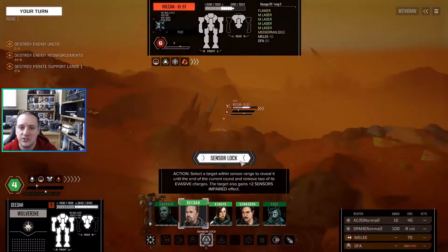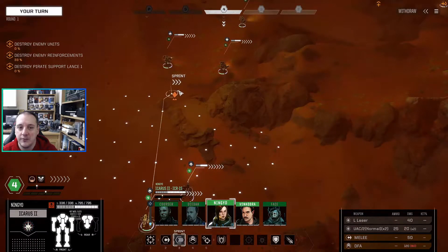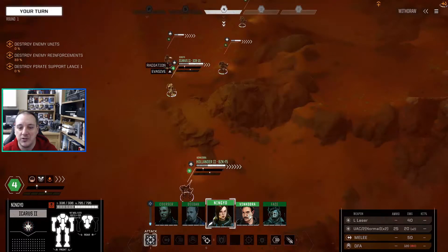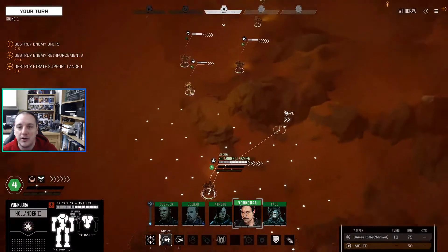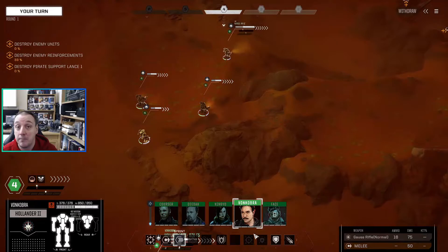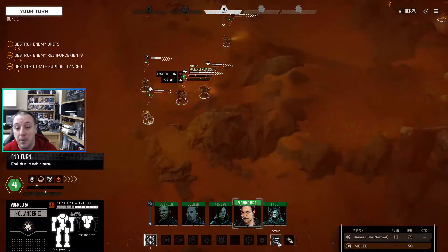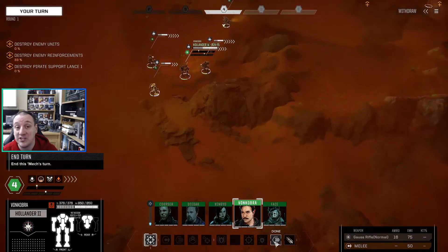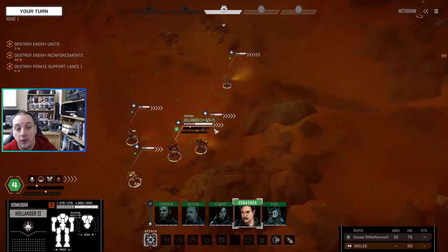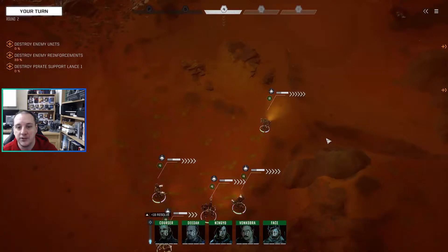I'm going to sense a lock on this Vulcan — got a lock. Also, there's a thing in the tech support about a common bug: don't hit the done button until your mech has completely finished moving. What can happen is it'll bug out and still think your turn is active even when it's not, and you basically can't do anything. So wait until the mech has completely stopped and everything's done before hitting done — just bear that one in mind.